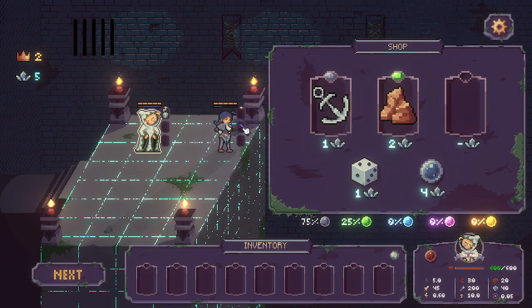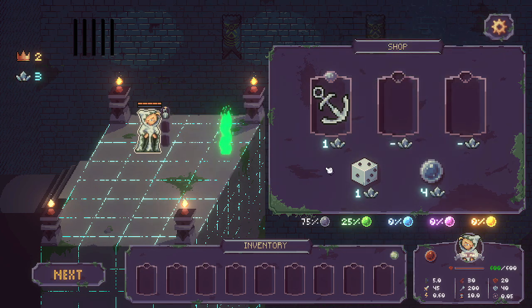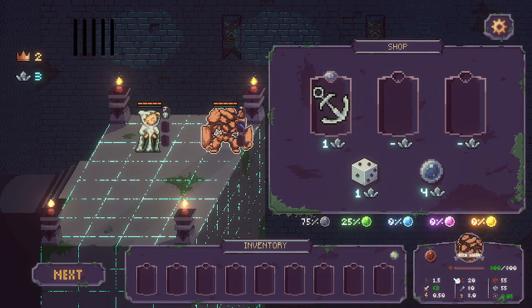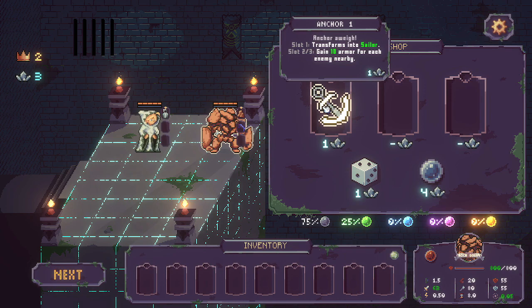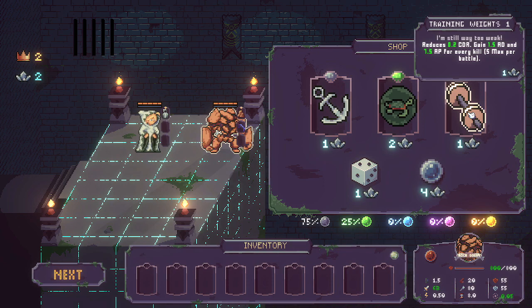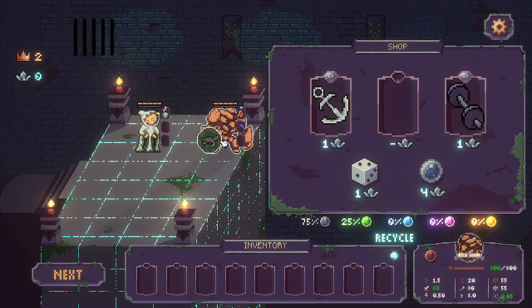I'm going to pick up the weird rock because that will turn us into a tank — a rock golem. They function off of AP, attack power. I'm not going to pick up the anchor, but I will re-roll. At the beginning of combat: CDR, AD, and AP — can stack up to five times. I think I'm just going to go with the turtle sigil and drop that onto our tank.